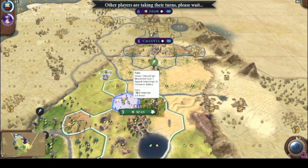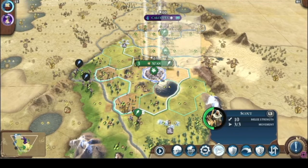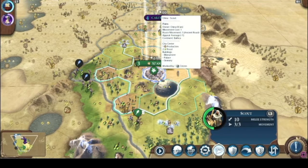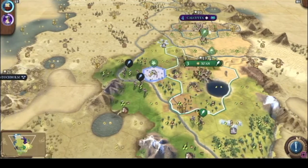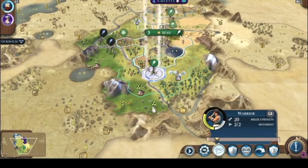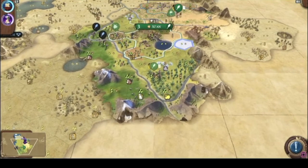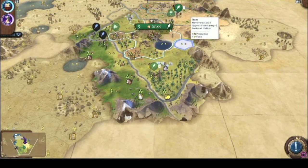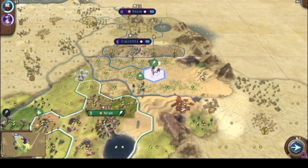If I was smart I'd build it right here, but I don't know if it's good land. Let's send the scout out to roam — we need to start seeing the map. And the army needs to take a turn to heal.